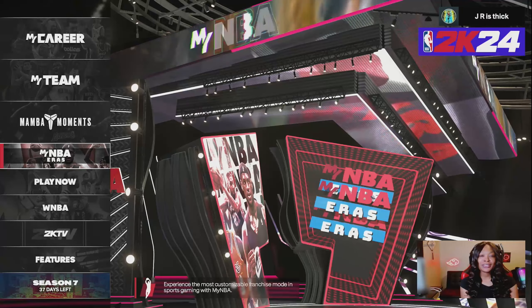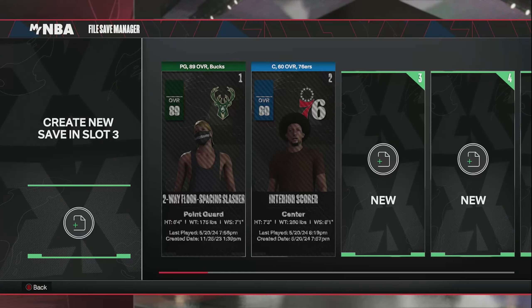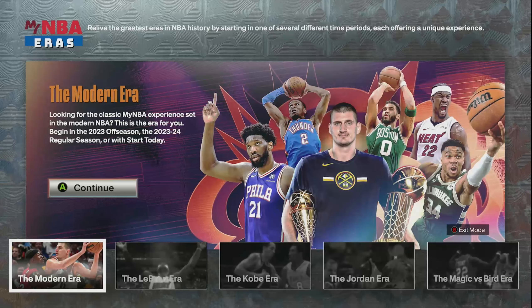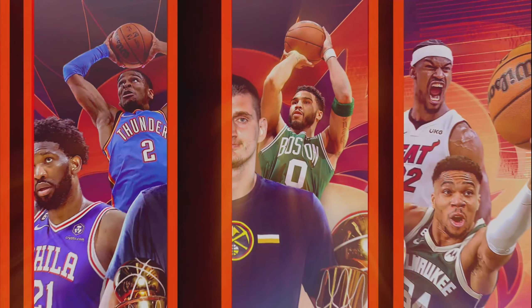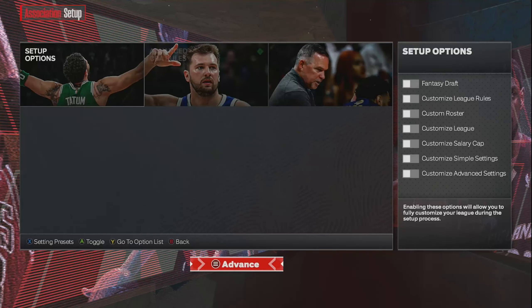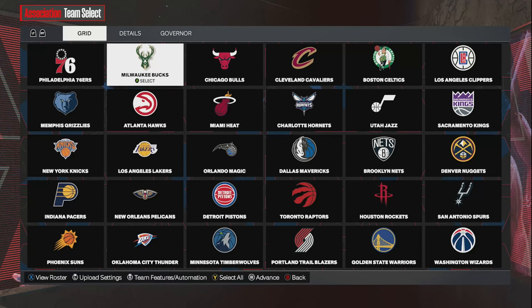What you want to do is go ahead and go over to MyNBA Eras, then go ahead and start a new MyNBA file up. Once you do that, you can choose any era that you would like — I usually go with the Modern Era. Once that happens, you can go ahead and pick any NBA team that you would like. Just make sure you remember which team that you pick, because that is important for this VC glitch.